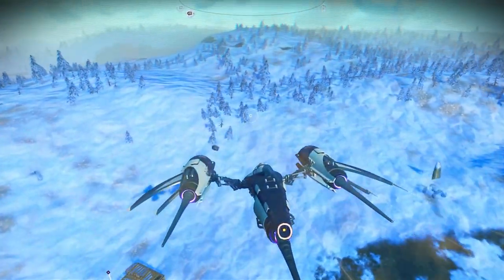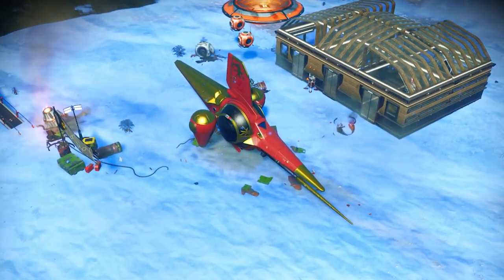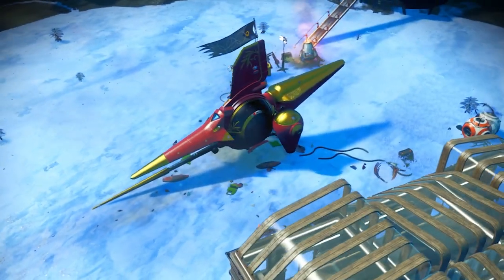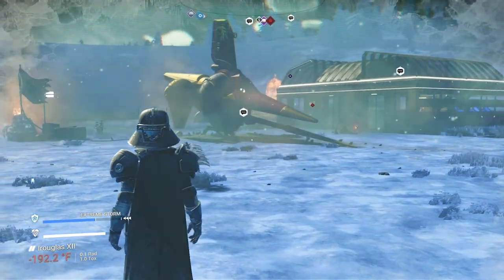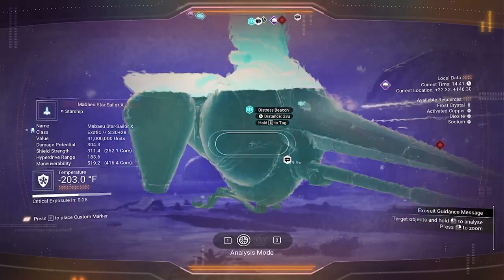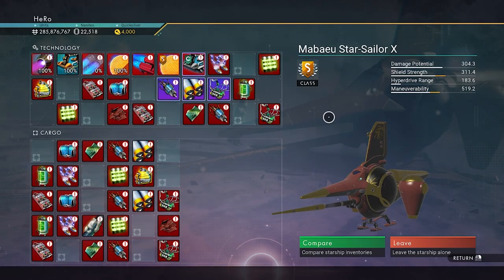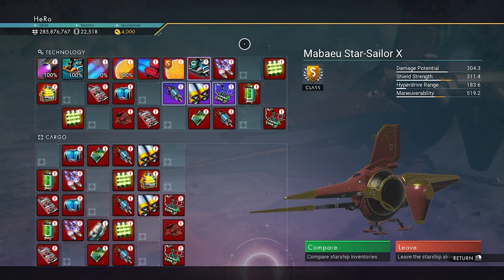Look at what we have here — a beautiful red and gold royal exotic. It also has two double thrusters. It's been over a year since I found one like this. But what is more special? It has four supercharged slots together. It looks absolutely beautiful. There's a storm happening right now. You can see it costs 41 million, but you can claim it for free. Look at this amazing exotic right here — we have four supercharged slots right there. I'm already in love with this exotic.